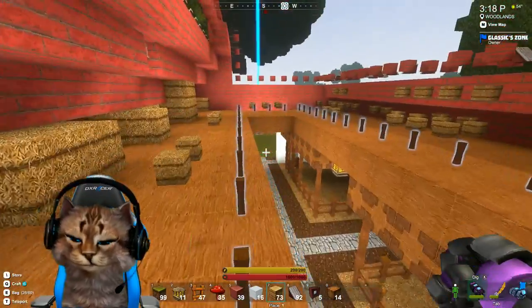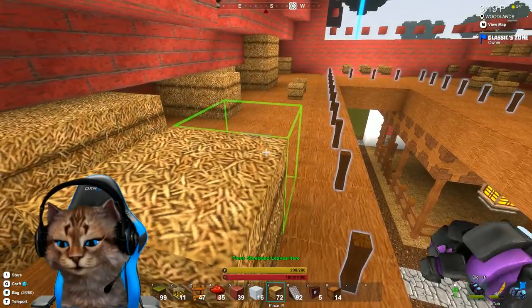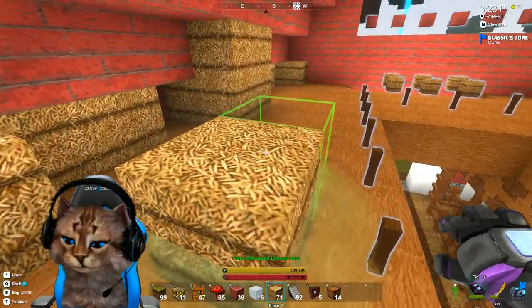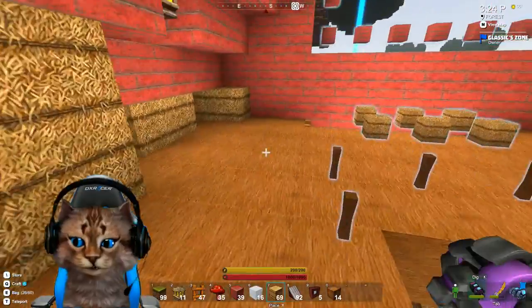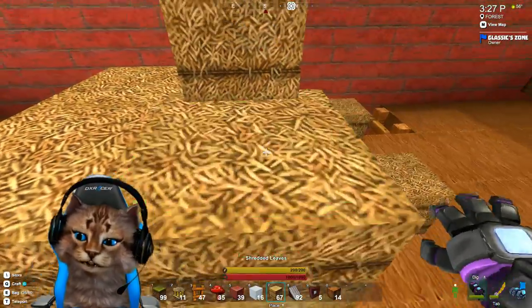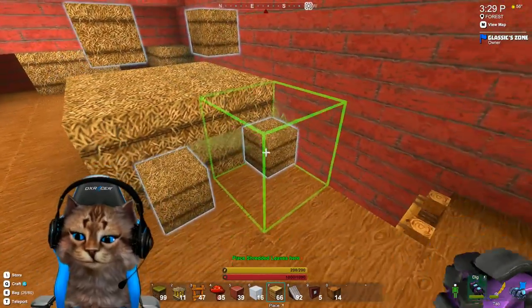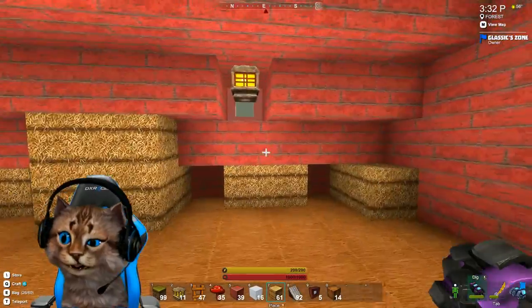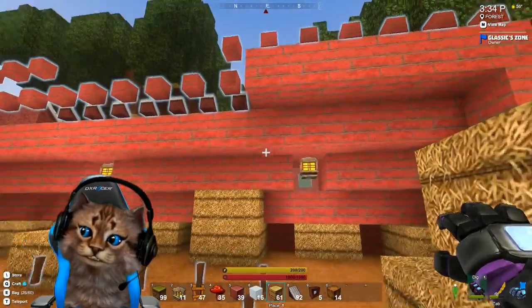Whoa — almost shoved me right off! Suppose I could have used those to stand on. I like how they add a little bit of randomness to it too — it's not just all symmetrical, it's just random. Look at that — did I put that light in? Oh yeah, I put it in. All right, so we'll drop these in.